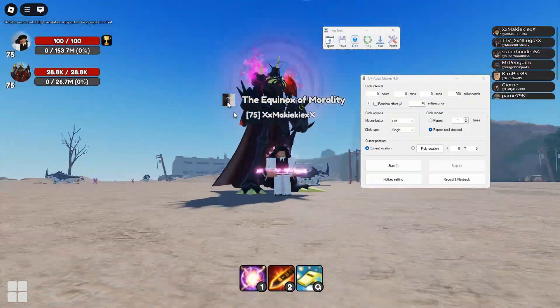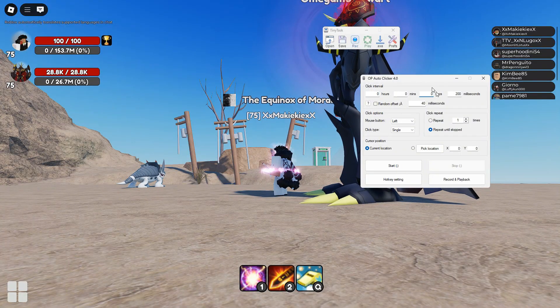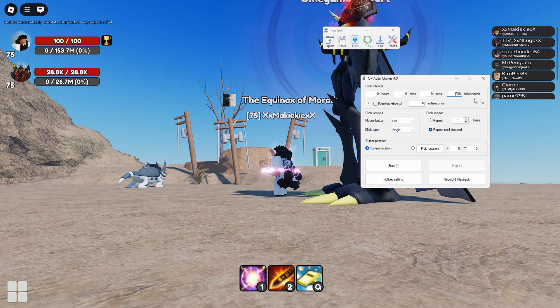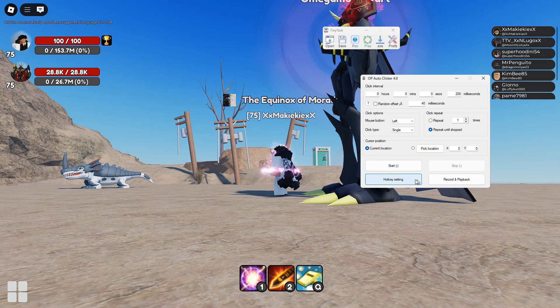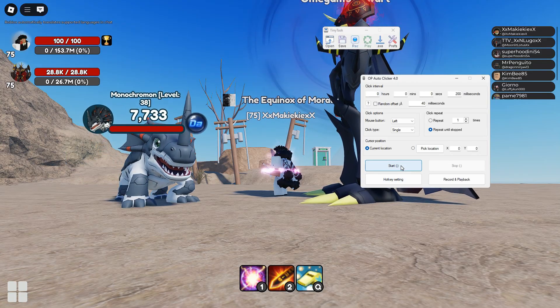Once you have this down, you're gonna have to have your auto clicker set up. Set your auto clicker to 200 milliseconds, then have the repeat until stop on. Set your hotkey to whatever is more convenient for you — I always use this one because I use it a lot, so it just makes it easy for me.